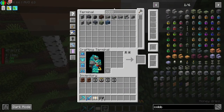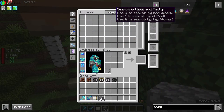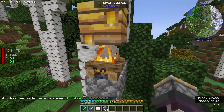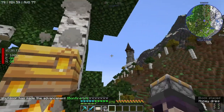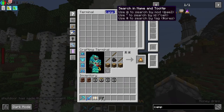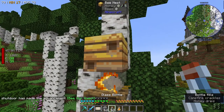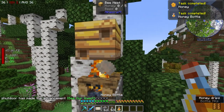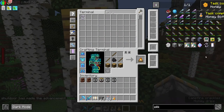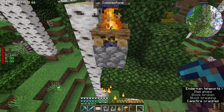Cobblestone, and then a campfire. I still never checked that out — I need to go up there. Let's get some bottles. I think I need a silk touch or something to pick this up. I don't even know, I don't remember. Okay, that worked!